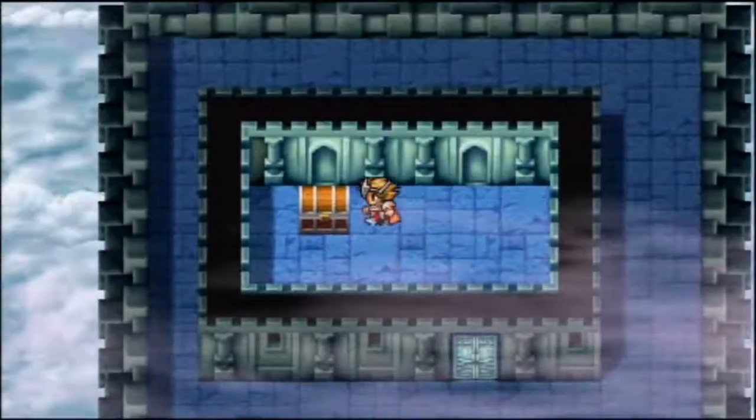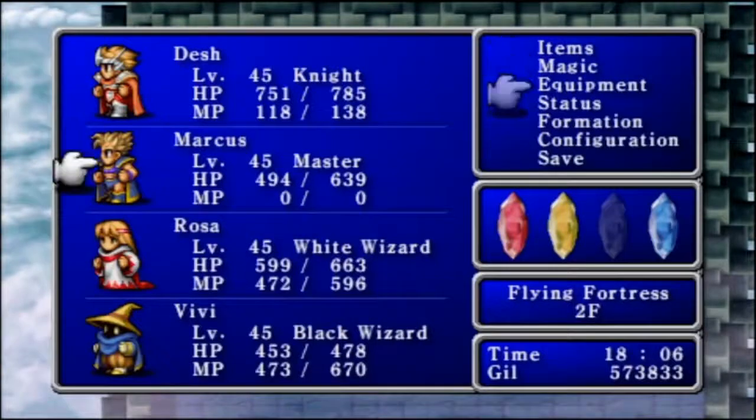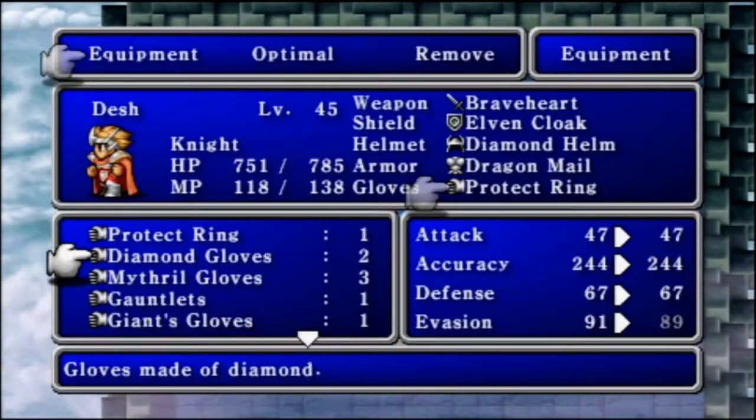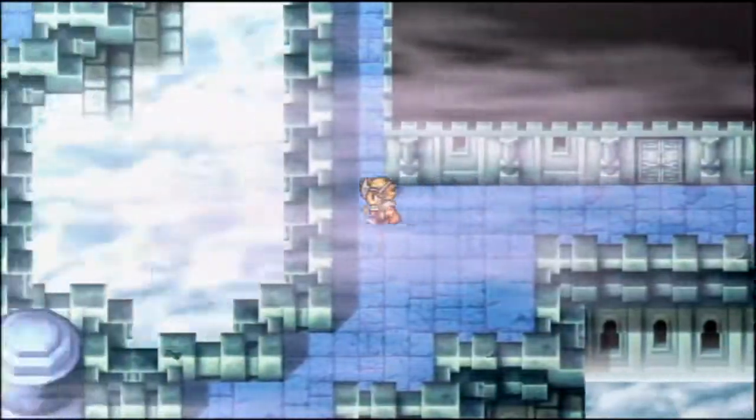And in this chest up here we can get Diamond Gloves, which I won't use because they're not as good as the Protect Ring, and they don't protect against instant death, so why would I use them?